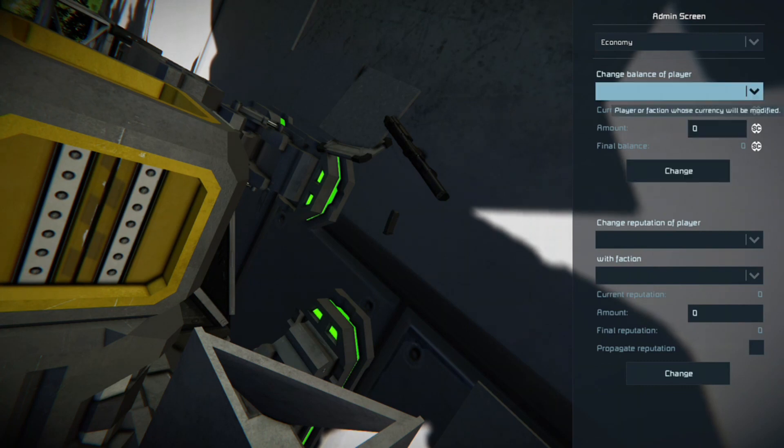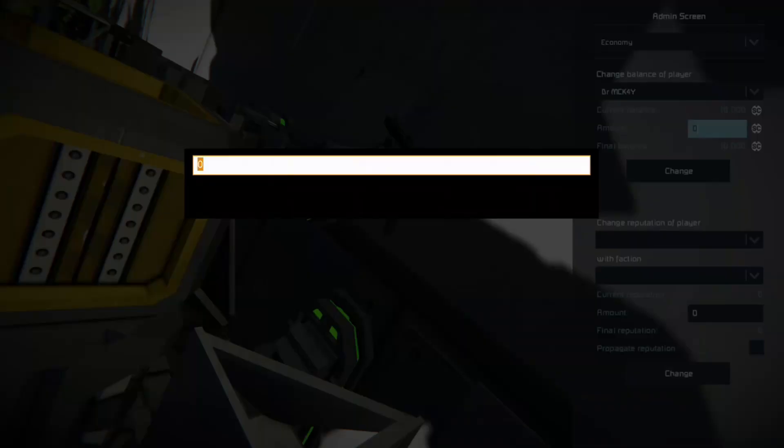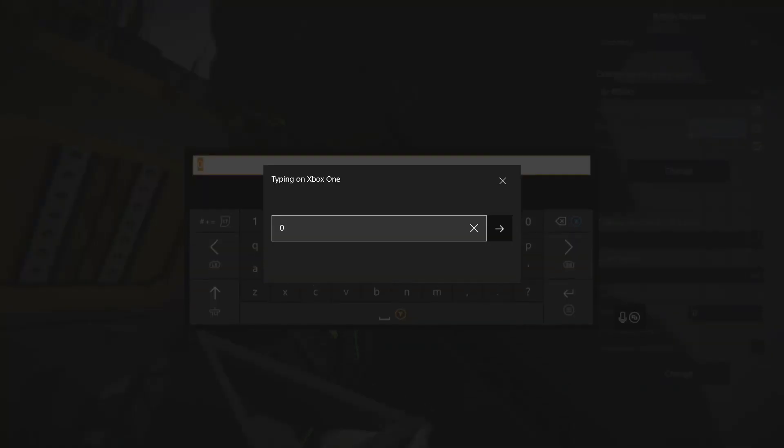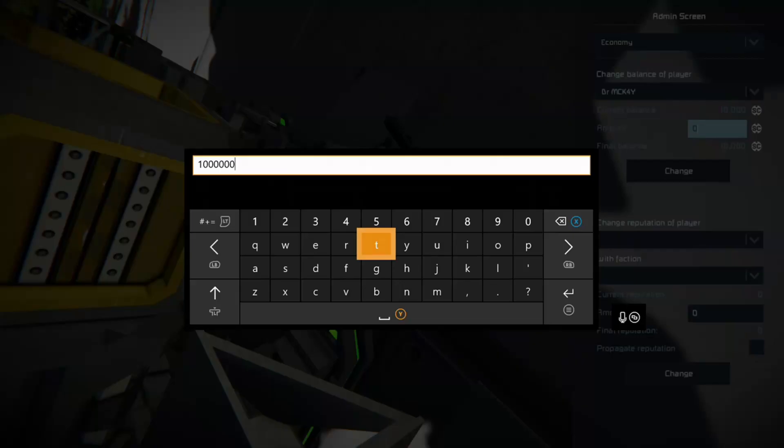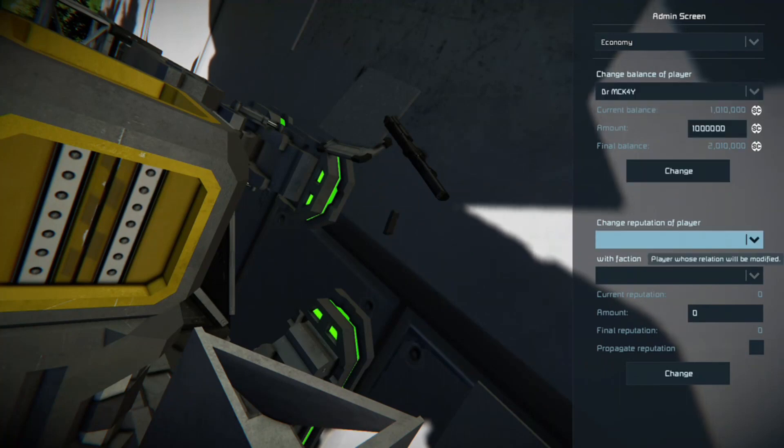The economy menu is a good way of getting money if you don't want to earn it properly. Just pick yourself, go to amount, set it to, say, a million, press change, and you have a million in your balance.